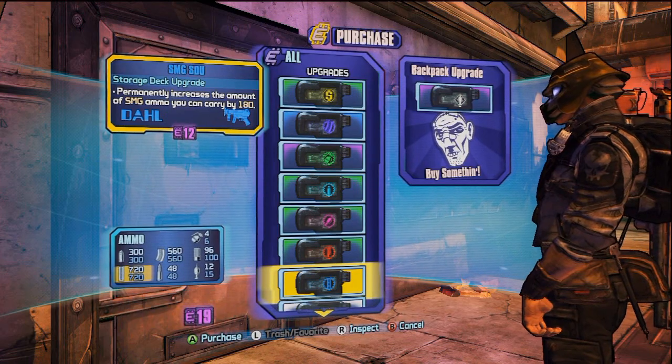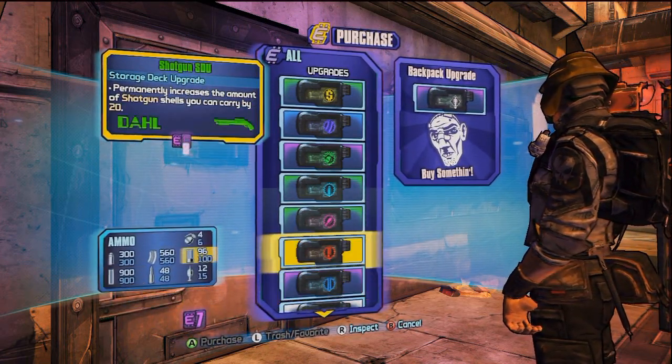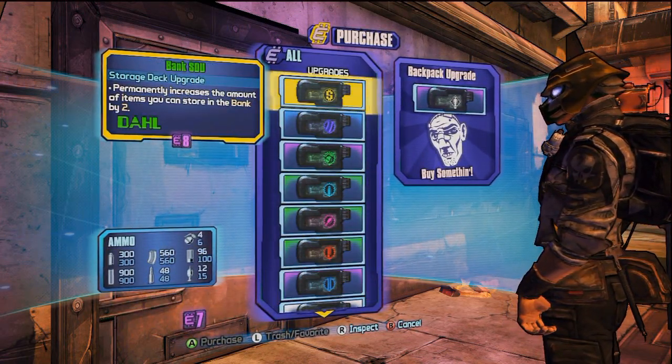So you must have completed Plan B, the mission, and this is in Sanctuary. This is how you buy it. Hope you've been doing it.